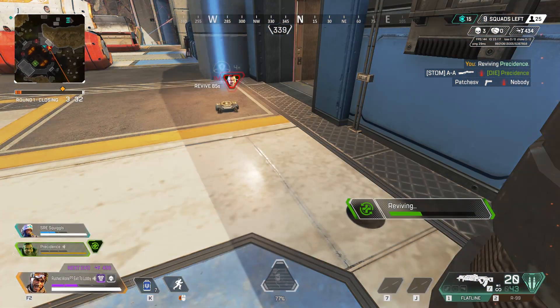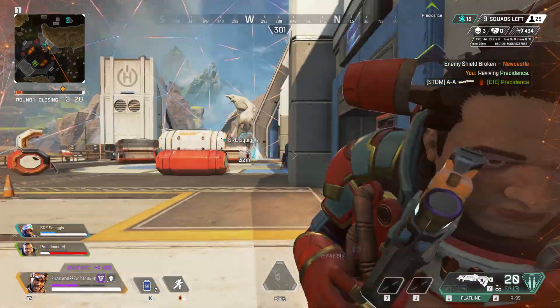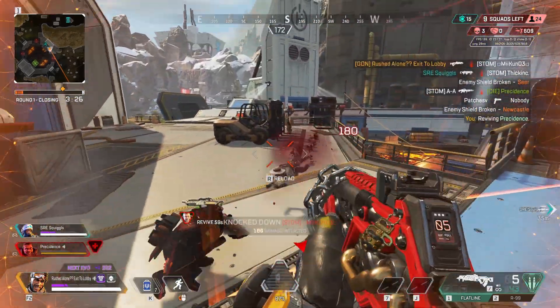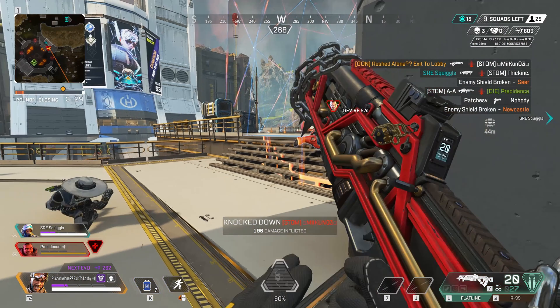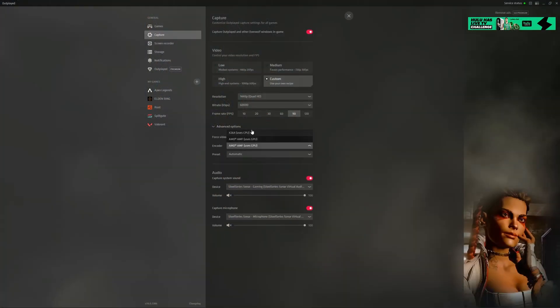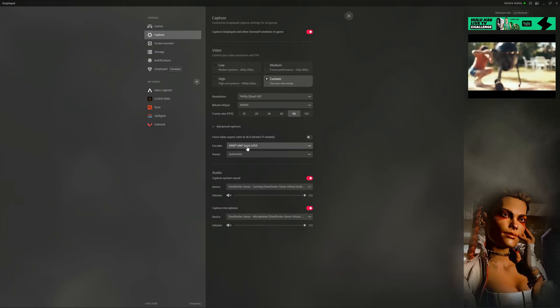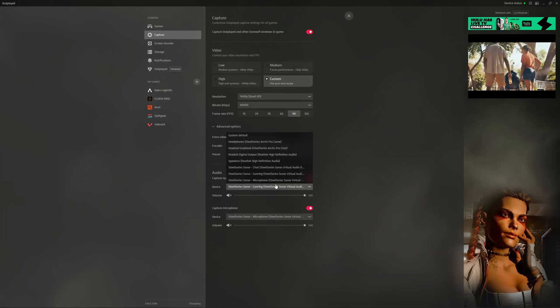It won't be like 240 fps, which is optimal for slow motion, but 120 is really good. You can also choose GPU or CPU encoding — and this is included with the free version. Some other software makes you pay for GPU encoding, but this comes free. The software will also capture your game audio and microphone audio.